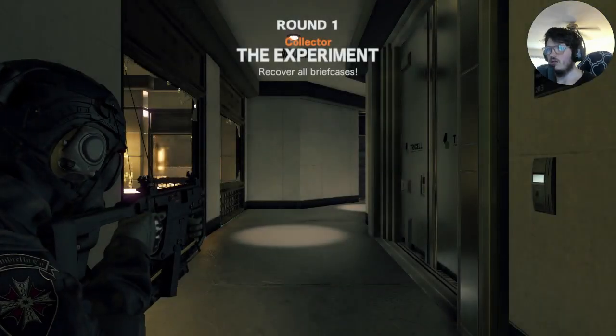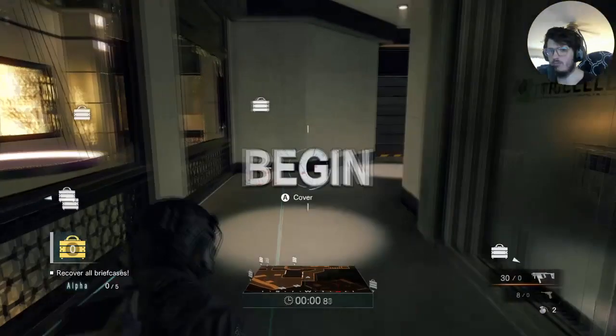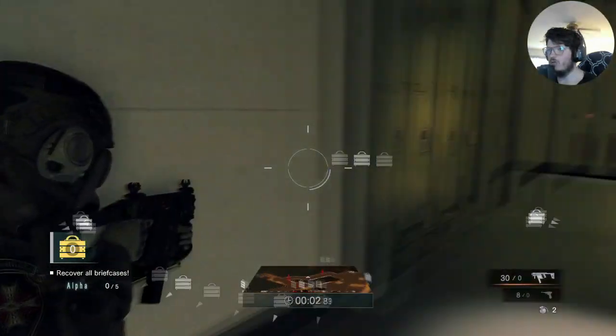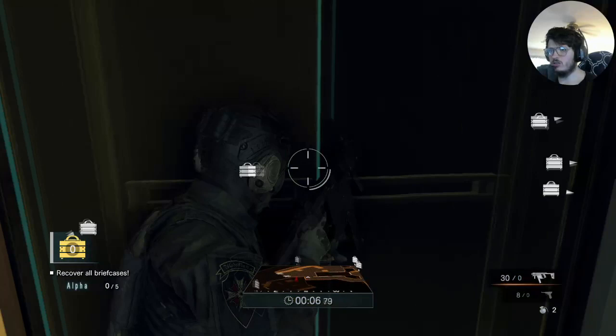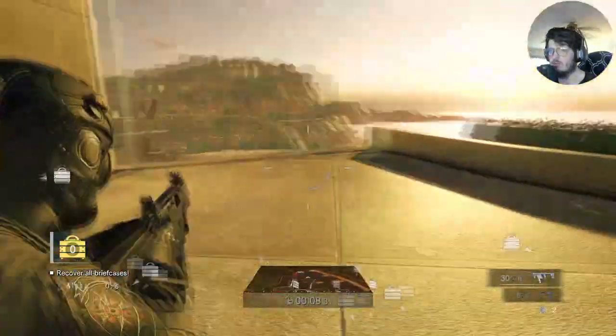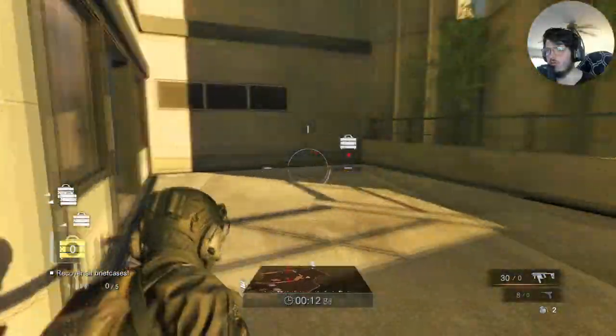Last mission. So now we have to collect some briefcases — we've got five total. We need to figure out all the locations. We can open up this door. Let's jump down here. Here's the first one.